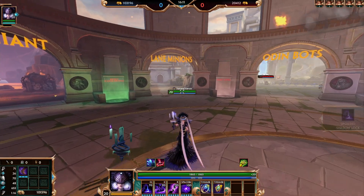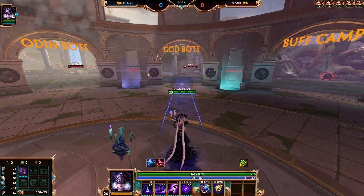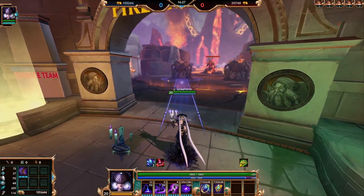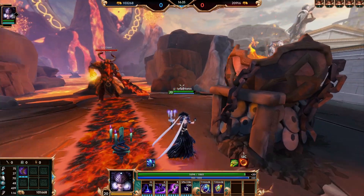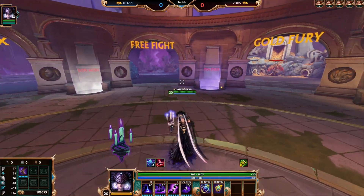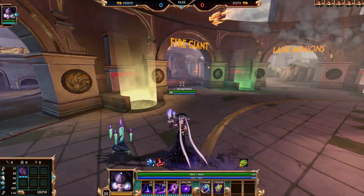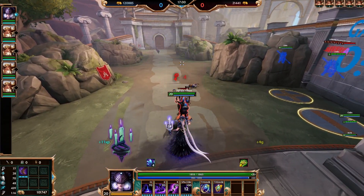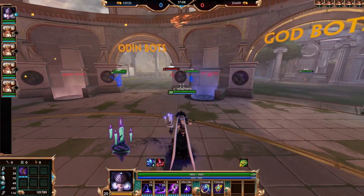Hitting the backline — like a hunter — means they'll be doing a lot less damage than normal. You can also use the ult to snipe people who are running away. One thing I tested: the weakness debuff doesn't apply to Fire Giant or Gold Fury, likely because they can't be CC'd. It also doesn't work on minions even though minions can be CC'd. Good to know.